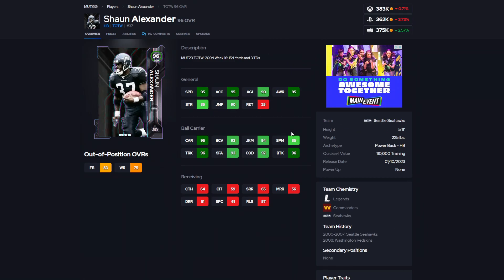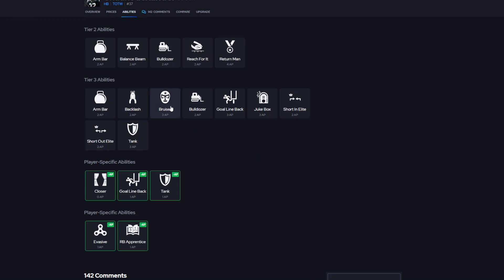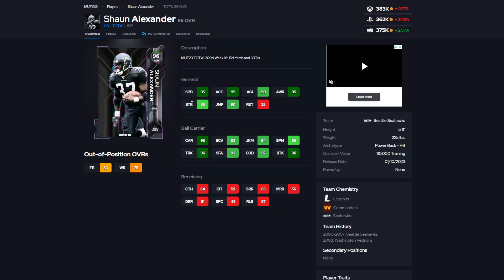Coming up next at number 9 is Shawn Alexander. This card came out not too long ago, and I rarely played this card. Some solid stats: 95 speed, 95 acceleration, 90 agility, 95 carrying, 94 juke move, 85 spin, 96 trucking, 92 COD, 96 break tackle. Legends Commander Seahawks. His ability is really kind of holding this card back. Evasive for 1, Closer for 0, goal line back for 1, running back apprentice for 1, and Tank for 1. If Tank or goal line back was at least 0, or maybe Bruiser was cheaper, he would have been a more sought-out card. He would be 96 speed on a Legends team, but 97 on Commander of the Seahawks. For the price and the value, it's not worth picking up in my personal opinion.